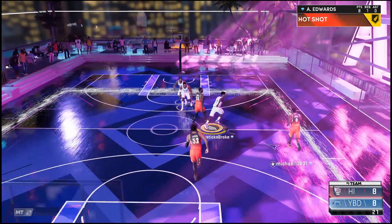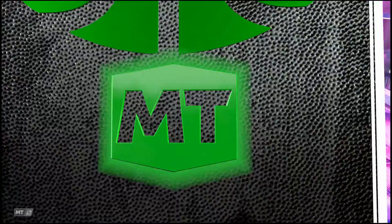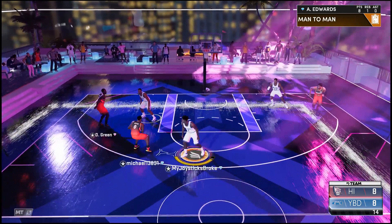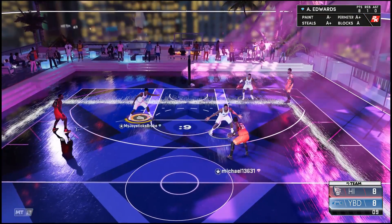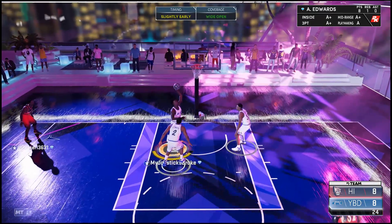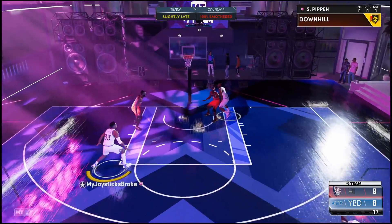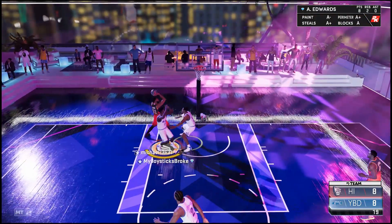If you're a budget baller, do not purchase this card because you do have to add badges. If Anthony Edwards is your favorite player and you want his best card, it might be worth it. You've got to add gold deep threes, gold blinders, corner specialist, and circus threes. I'm playing horrible right now.